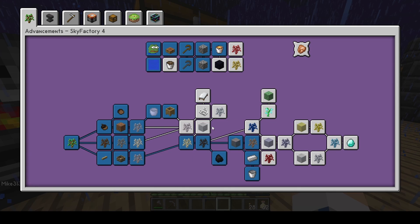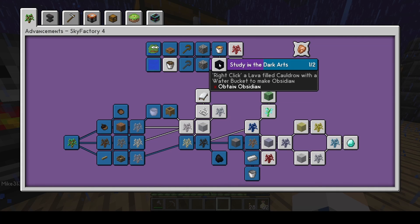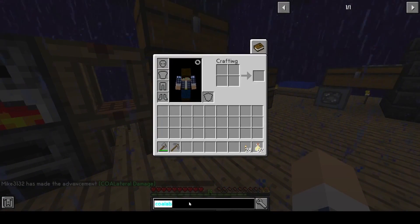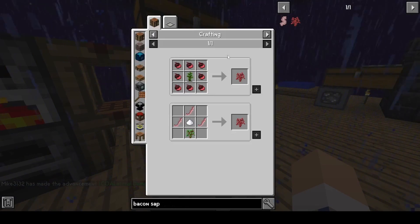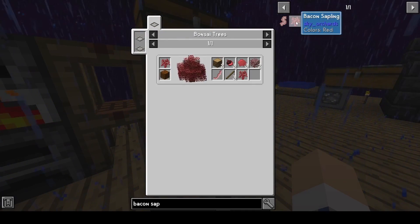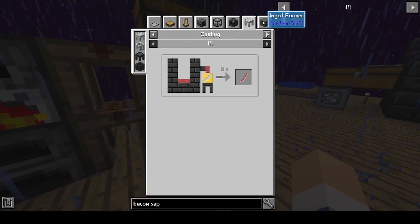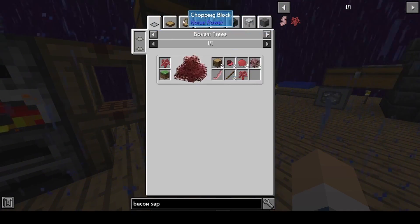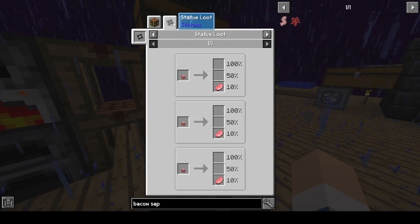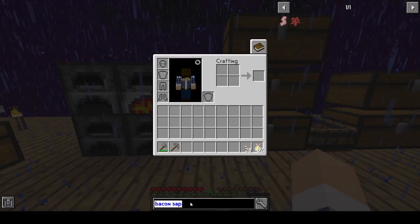Cottonwood — I'm not sure how to get cottonwood yet. Tin — I don't know how to make tin. Lapis, that's fine. Then there's 'obtain a bacon sapling,' which is crafted from a bacon acorn, and you get bacon from pork chops.